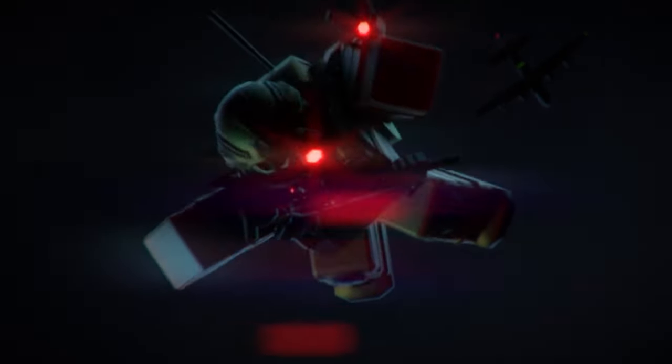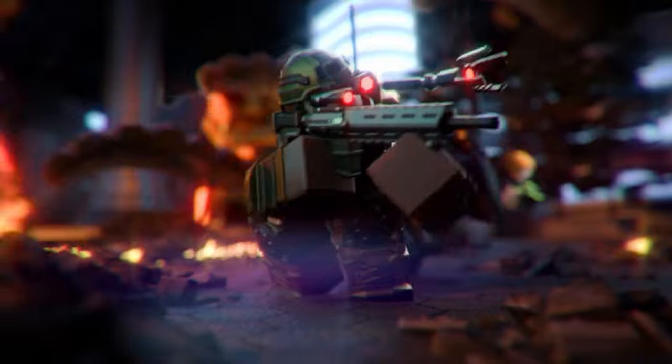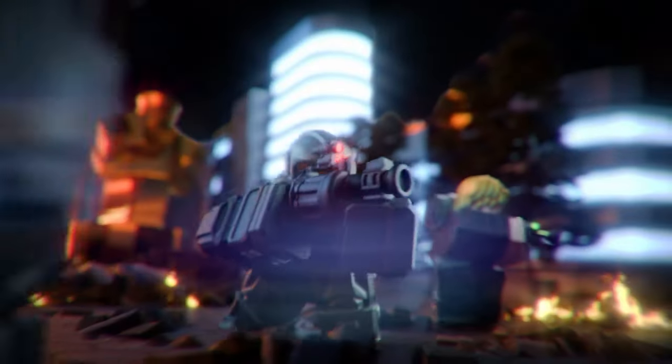We can see 4 units in the C-130, so basically we had leaks of this tower before. But no one really guessed that its name would be Mercenary Camp. We can realize this map is Cyber City, and this is how they will probably work.